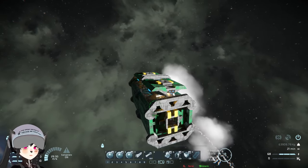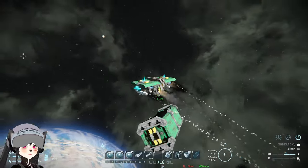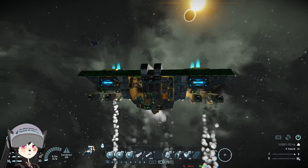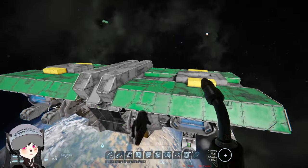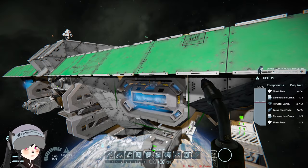I think I understand now. Wait — I see now. The upper section of the cargo container is part of the fighter's armor. What the hell, this is such a unique way to design a fighter.